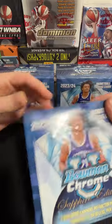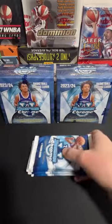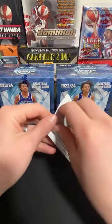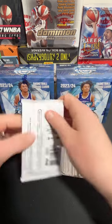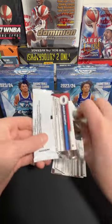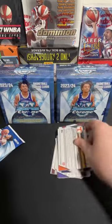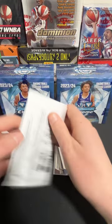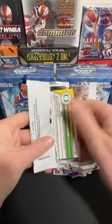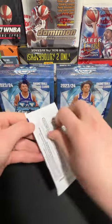There are also case hit Sapphire Selections that we can get out of these, kind of like baseball Sapphire Editions. I've seen a few of these ripped but never ripped them myself. I'm going to get all the cards out of the packs and we'll do a rip here. The nice thing about the Sapphire is that the base cards are really nice as well, so none of these cards are going to be boring. We'll see what we can get out of this box and if we get any case hits. We're going to do three boxes today.